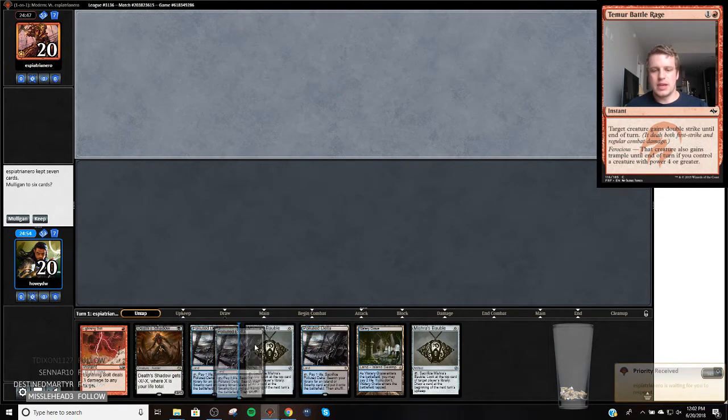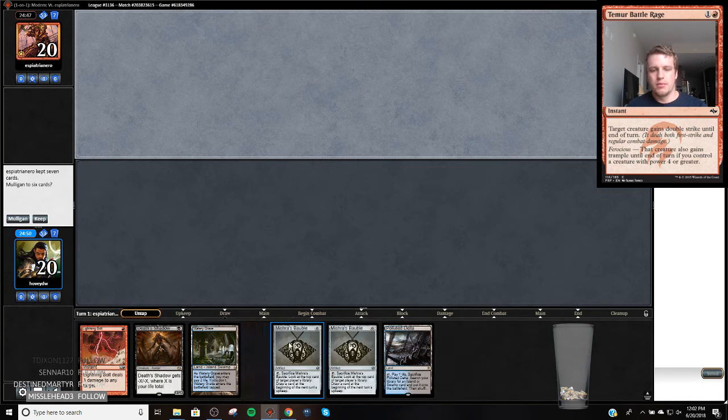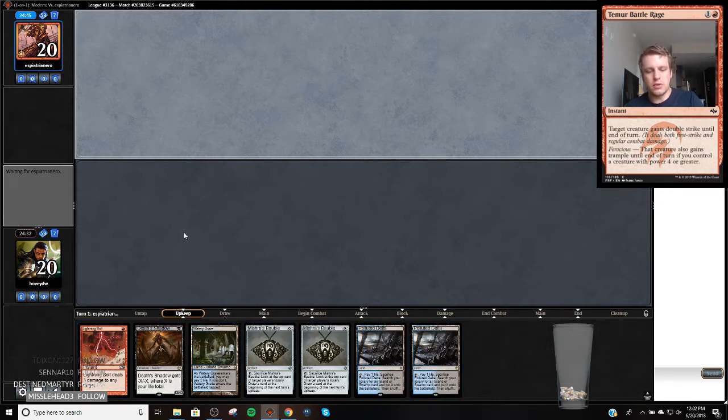So we're on the draw. This hand can kind of be whatever because we've got double interaction plus two fetch lands. I think I'm going to keep this hand because of how low to the ground we are. These can turn into interaction, we don't have a lot of lands left in the deck. We get scrys and our graveyard is going to be supercharged with these four cards. If we're playing against a creature deck, which is relevant in Modern, then we've got the turn one bolt.